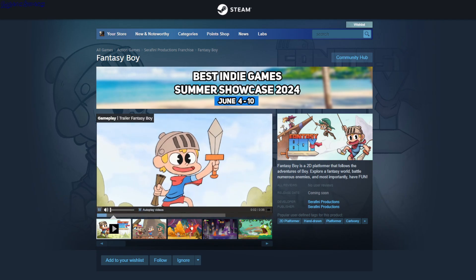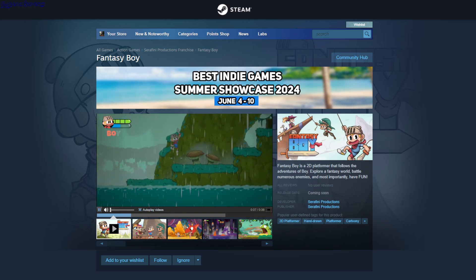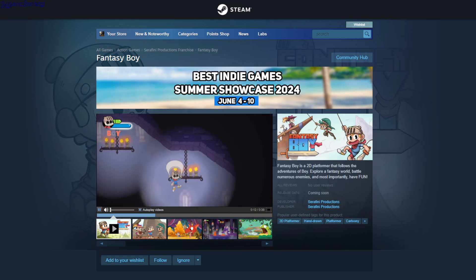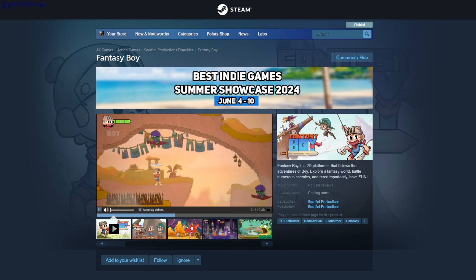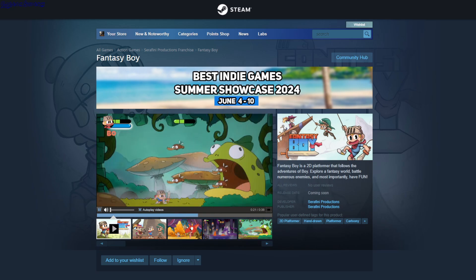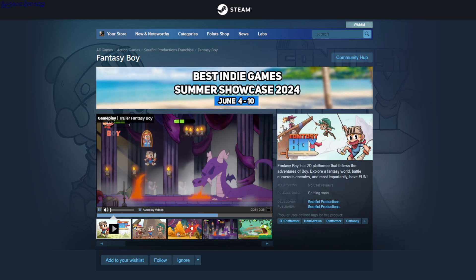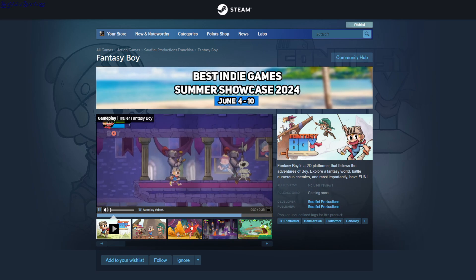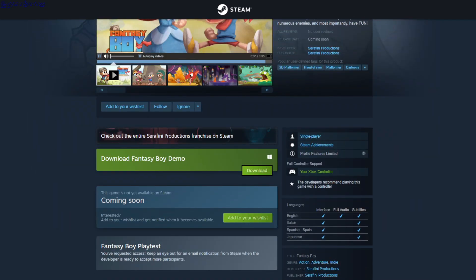Fantasy Boy. So this is kind of like a platformer. You jump around and can kill enemies. Enemies have this ability where when you hit them once, they're invulnerable for some time, so you have to wait before damaging them again. It seems like there are also boss fights. If you die, you transform into a skeleton and can still continue playing, and if you have this blue bar, you can revive into human form. So this is a demo.